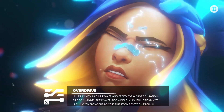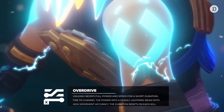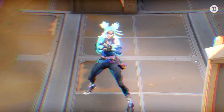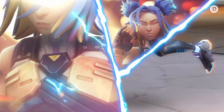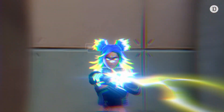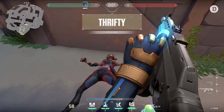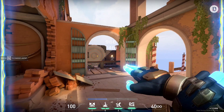Finally, her ultimate ability: Overdrive. Any excess electricity stored up in Neon's backpack battery pack is released into her system at insane levels. She ditches conventional weaponry and instead expels all of this excess energy in a continuous blast of electricity from her fingertips that damages anyone it comes into contact with. Fire to channel the beam while gaining Neon's full movement speed with high movement accuracy. Every kill you get while using this ability resets — not extends — resets its duration. With Overdrive, there is no max distance, but there is damage falloff after about 15-ish meters.